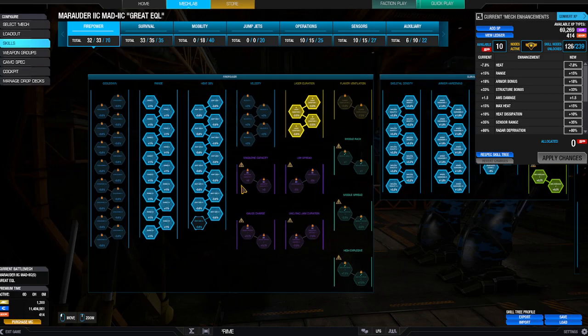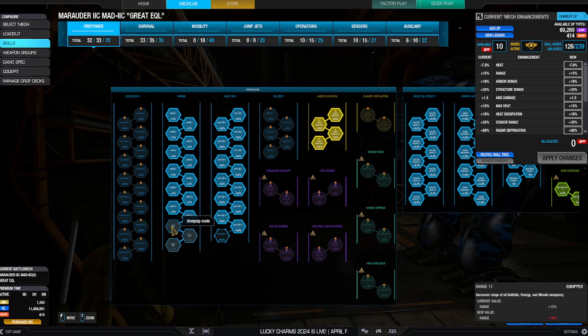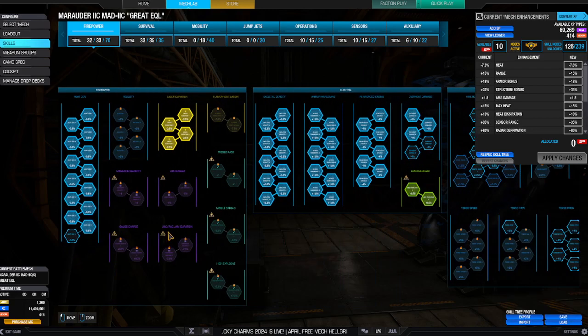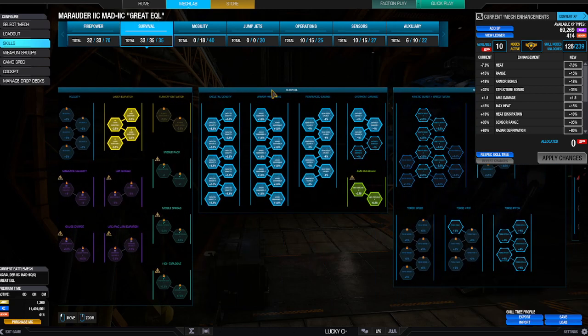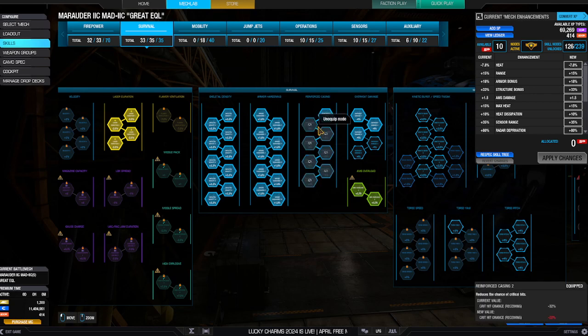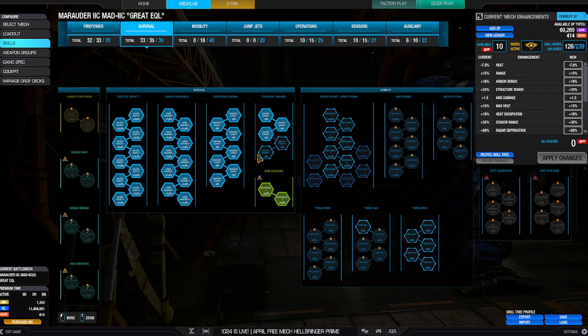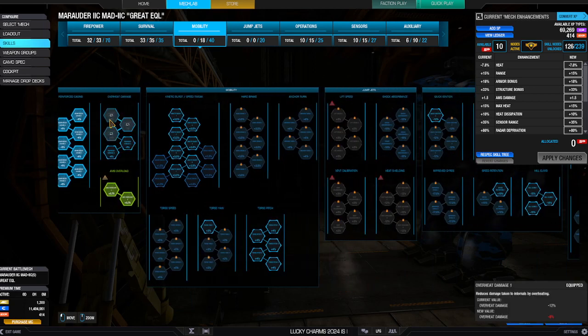I went with maximum range, even though the ER large lasers have really good range. I wanted great range on the medium pulse lasers, because those are the primary weapons — they're going to be the ones you're tanking around corners left and right. I also went with heat generation and laser duration, because you've got to shorten the ER large lasers' beam time. Maxed out on armor hardening, skeletal density, a reinforced casing, and three points into the overheat damage. If you're firing hot, it's good to have extra internal armor protection — kind of like a sponge. That's how I look at overheat damage.